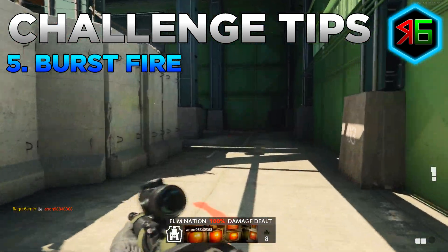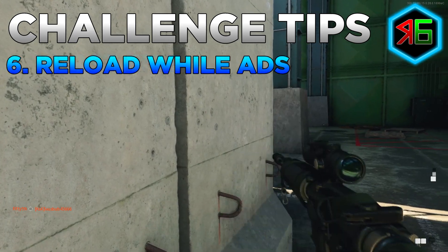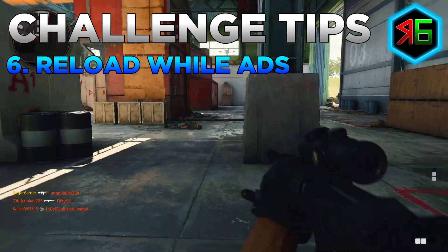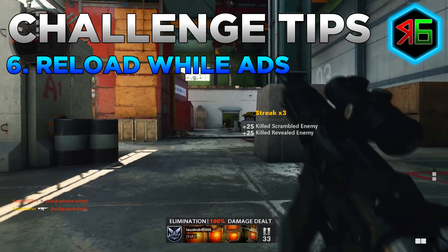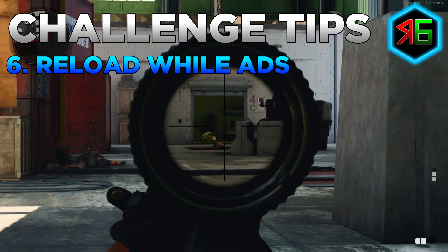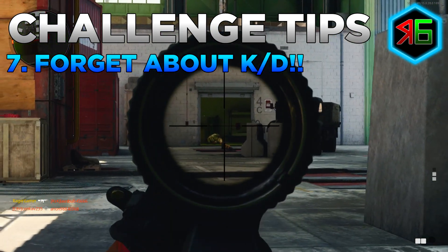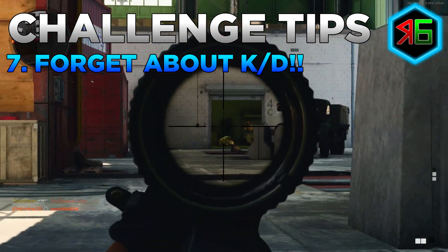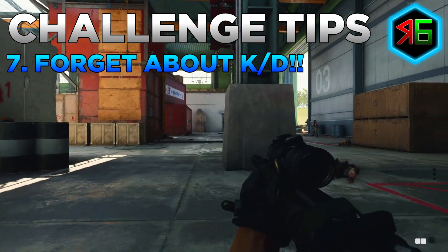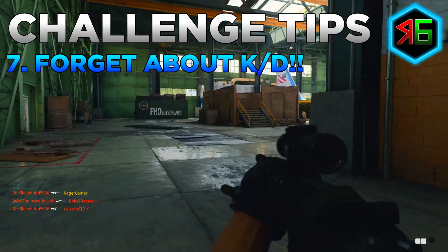Alternatively, learn the recoil pattern of your weapon and counteract it by aiming slightly lower than needed. Also, aim down sight while reloading - if you're already ADS tracking an enemy and need to reload, stay ADS so you don't lose track of them and don't waste time re-aiming afterward. Finally, don't worry about your KD or anything else - just focus on the long shots. Getting more deaths than kills doesn't matter here; you're only here for the long shot camo challenge.